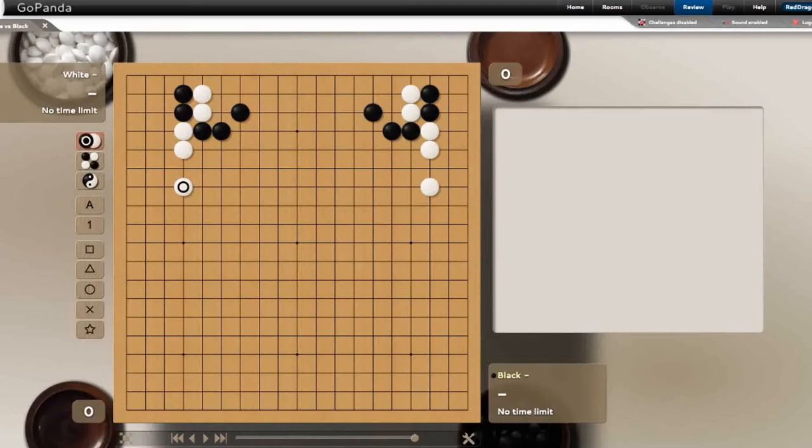So here we have two classic tesuji problems — one on the left and one on the right, very similar except one is moved slightly over a line. Let's look at the right one first. I forgot the name of this tesuji but you can look it up. Right here we see that black has two stones hanging towards the corner.